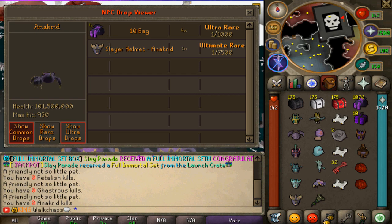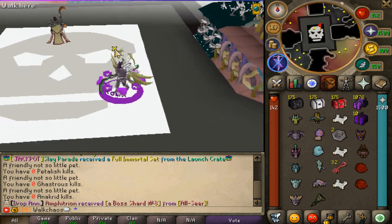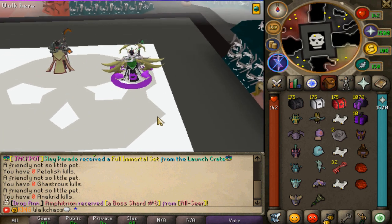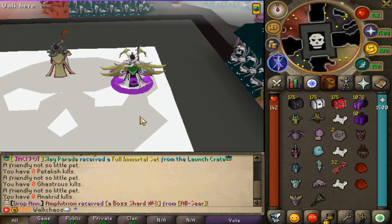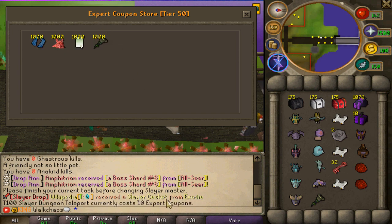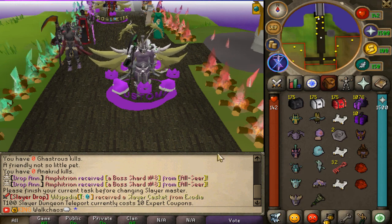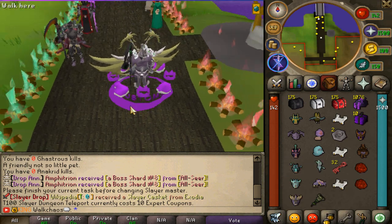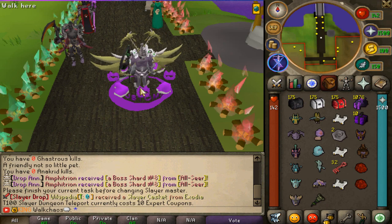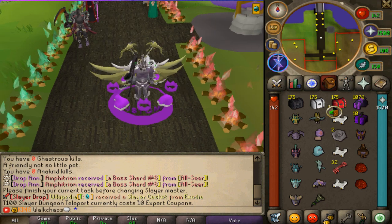The most important question is: how do you get to tier 100? To enter the tier 100 slayer dungeon, you need to obtain an untradeable teleport from the expert coupon shop at the tier 50 slayer master. Open the tier 50 shop and you'll see the tier 100 slayer monster teleport — it costs exactly 10 expert coupons. So you need to progress through tier 50 first before you can access this end-game content.